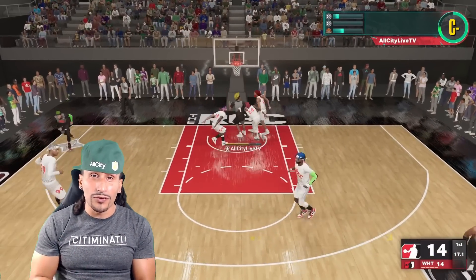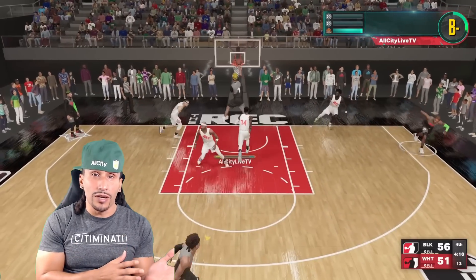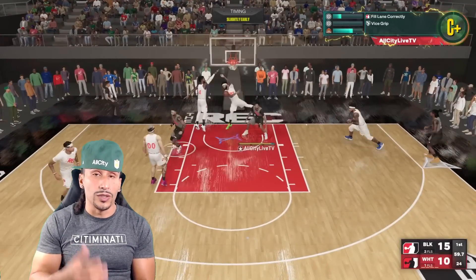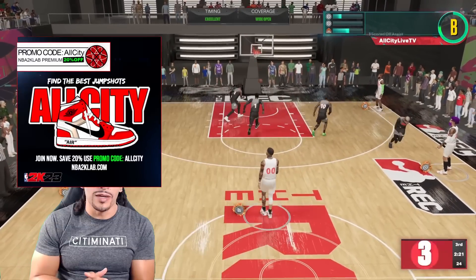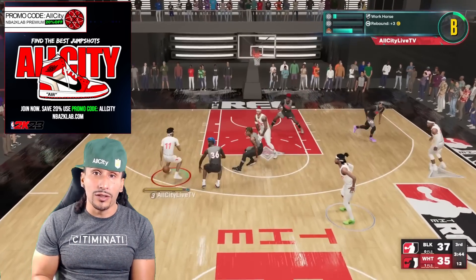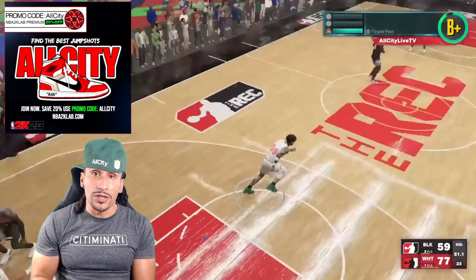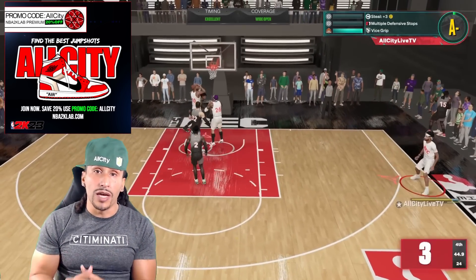This year it's just absolutely so easy to shoot from Limitless Range — it just feels really natural. You guys should consider extending your range because NBA 2K23 is not like previous versions where you shoot from deeper and get this quick snap to your shot that felt unnatural. NBA 2K23 shooting from range just feels really natural when you have the badge on. If you guys are struggling with a jump shot, you may want to consider joining NBA 2K Lab Premium — they recently incorporated a new automated system to scan through millions of jump shots to find the best one for you.